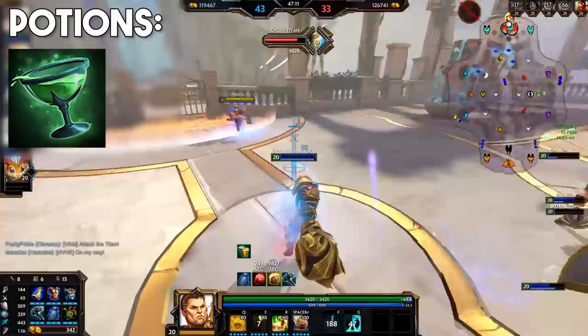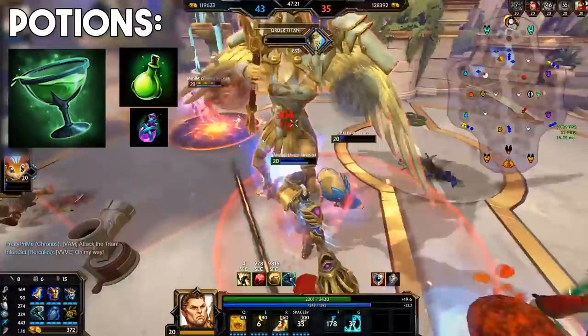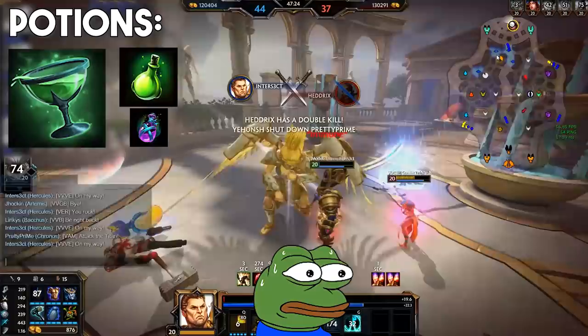For potions, Health Chalice is extremely useful in solo lane. Having 750 HP on demand whenever you're back is hard to compete with. If you have the spare gold in your starting build, I highly recommend buying this. Otherwise just get health potions and maybe a couple of multi potions. Mana potions are usually unnecessary in solo due to blue buff and the totem of coup giving you a ton of mana sustain.